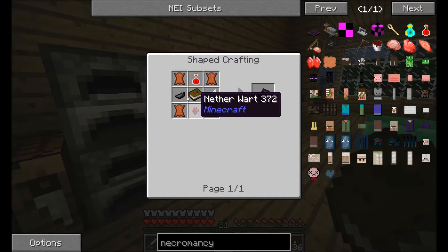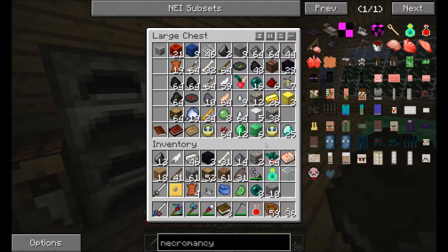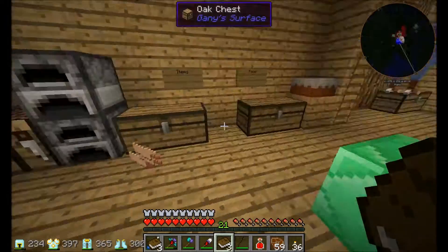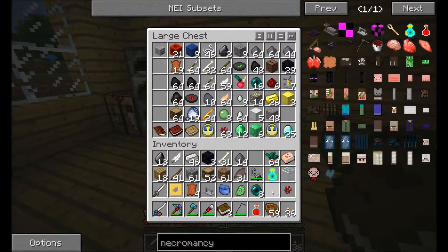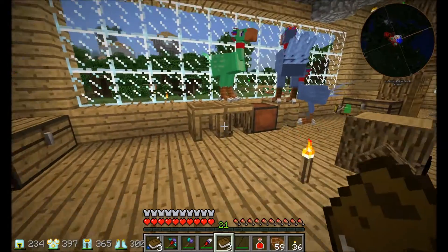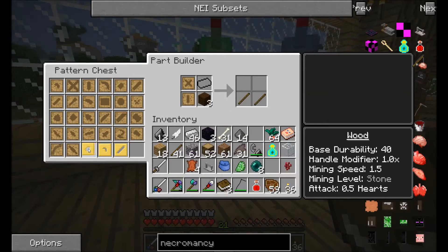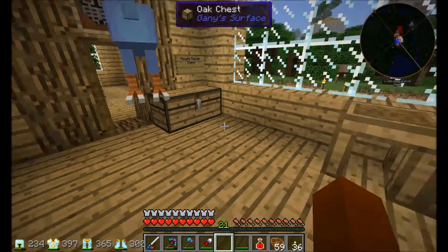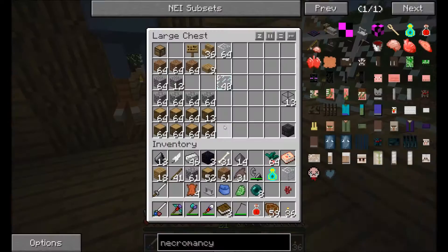Now we need nether wart and an ink sack. I might need to go get the ink sack from the ocean, because I don't think I have any, honestly. Inventory is beyond crowded. You can just dump the iron ore and gold ore in there. Maybe while we're at it, we can get some squid souls or something.